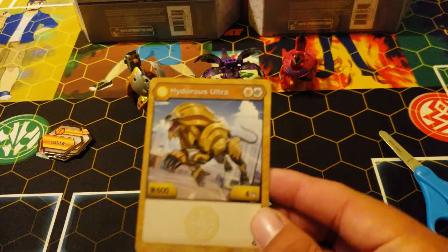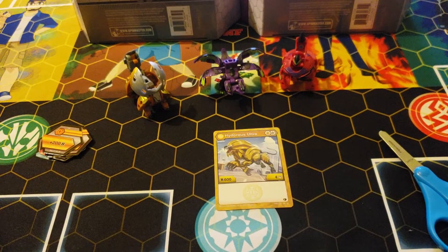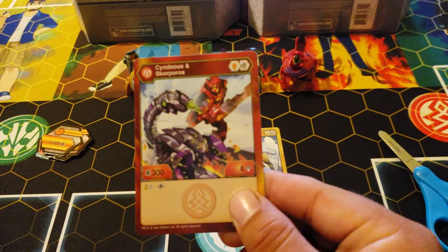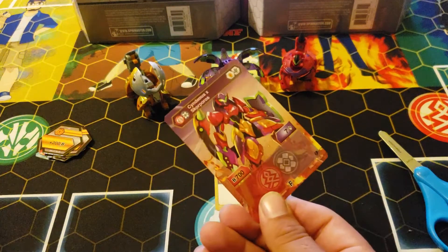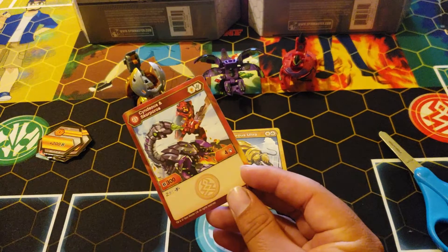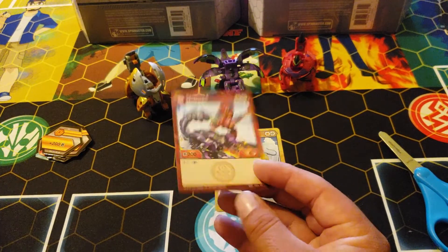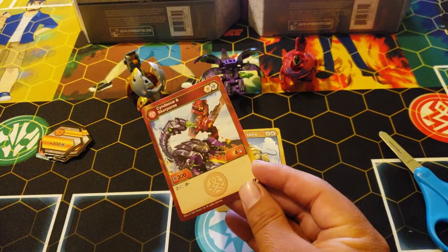The Hydrosulter is a regular six-four orange helix. Syndius Scorporos is three-four orange helix, two cost. Fused, it becomes seven-seven. This is probably the most reasonable amount of B damage gain off a fusion — for two cost it gets 400 B and three damage.